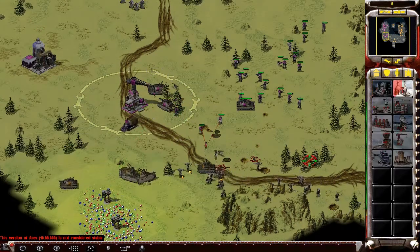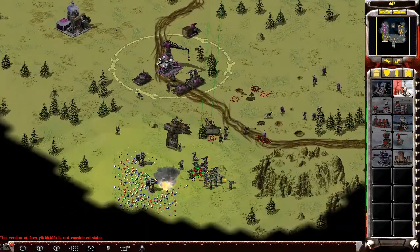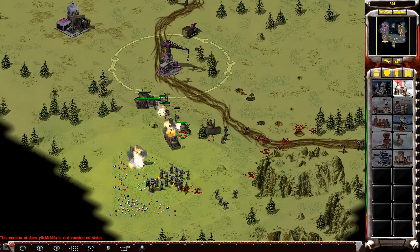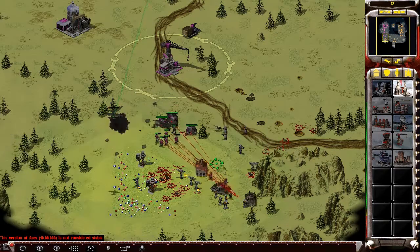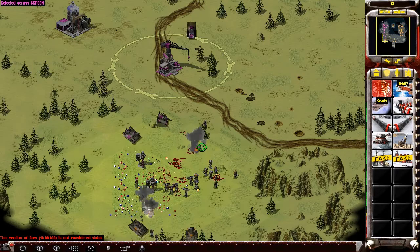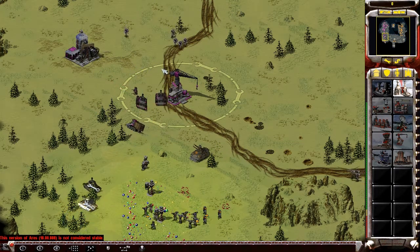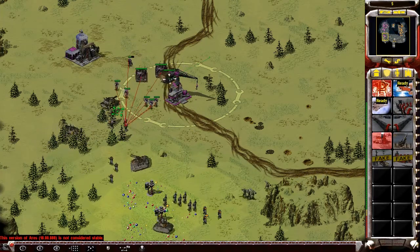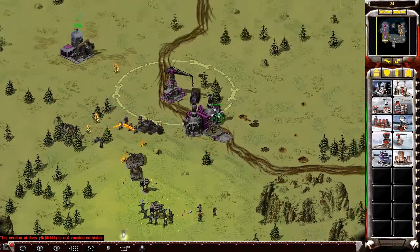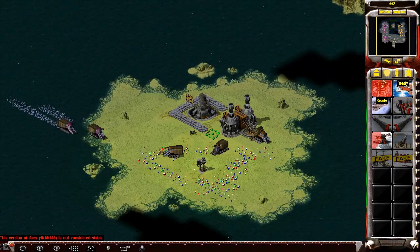Look at those troops — my war miner is going to harvest even in the face of death. He brought along Rykovs, which will probably kill my aircraft, but not if I kill the Rykovs first. They get through enough just to kill some infantry. He's actually destroying the gems — that's the most dickish move you could possibly make. Flak troopers can destroy gems and they did destroy all my gems — a scorched earth policy out of Admiral Pitts.